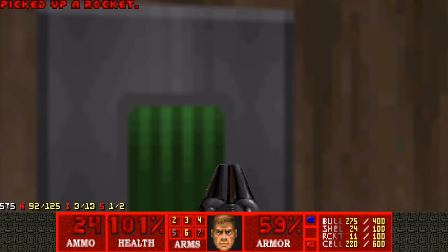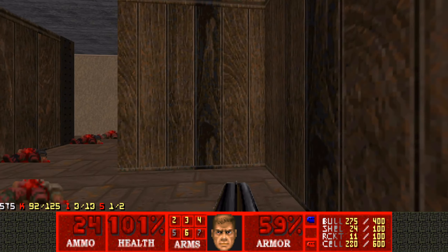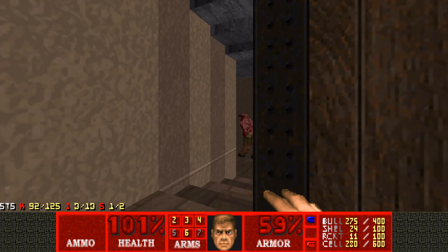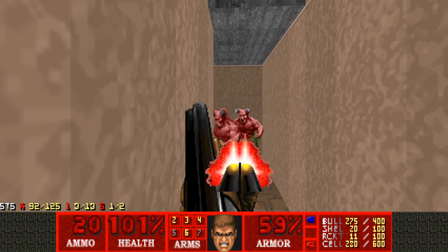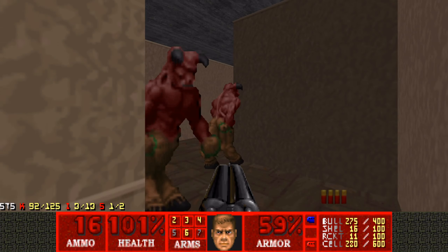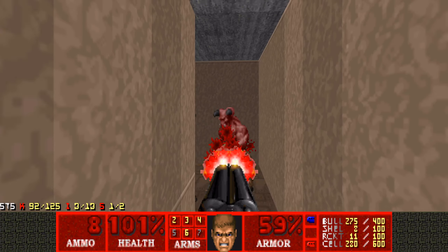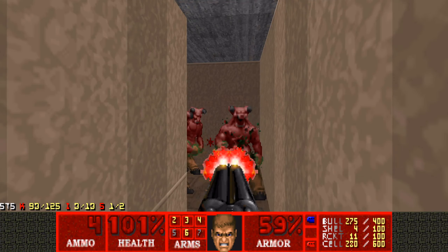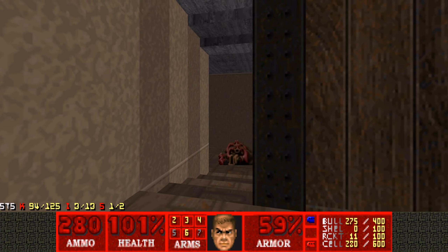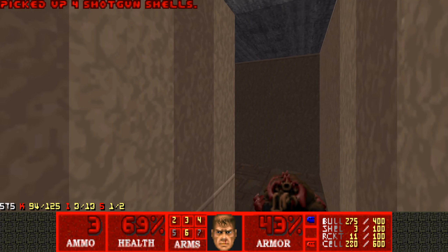I'm not really sure what this button does anymore, but it probably helps us get to the end. These Barons — I guess we can Super Shotgun them, even though it takes a while, especially if I hit the wall. There's three of them, and now no more shells, so I guess we can punch the last one — or can we?